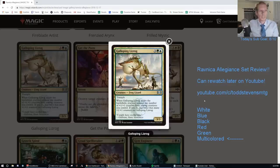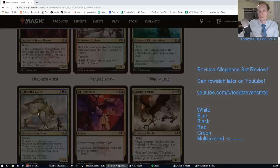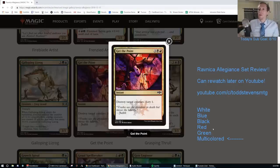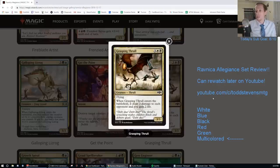Galloping Lizrog — three green-blue for a three-three trample. When it ETBs, you may remove any number of plus-one counters from among creatures you control and put twice that many on this. You can make a five-mana really big creature if you want. That's not a standard card — it's an F. Get the Point — three black-red instant, destroy target creature scry one. Also an F — removal in standard is amazing, we don't need this. Grasping Thrill — three white-black for a three-three flying creature. When it enters, deals two damage to each opponent and you gain two life. That is an F.